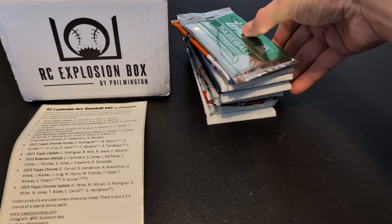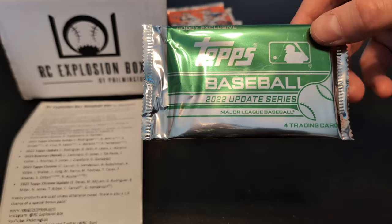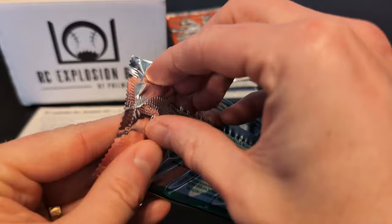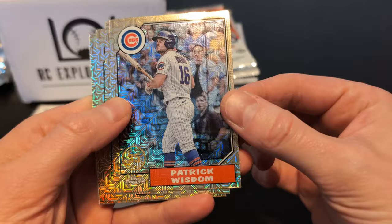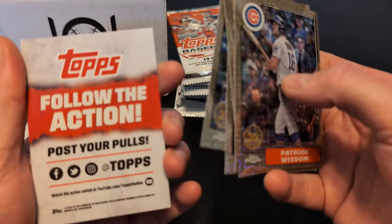Let's start from the top. Right now we've got 2022 Topps Update — this one is a hobby pack. The big hits are Julio Rodriguez, Bobby Witt, Royce Lewis, CJ Abrams. Just four cards. These are shiny, very nice. We've got Patrick Wisdom, Ken Griffey Jr., Chris Sale, Jose Miranda, and then some kind of promo insert.